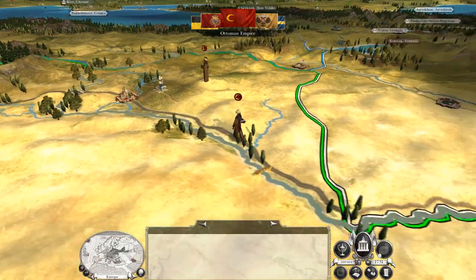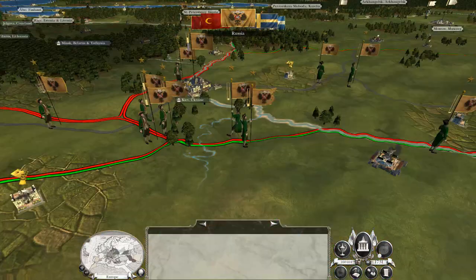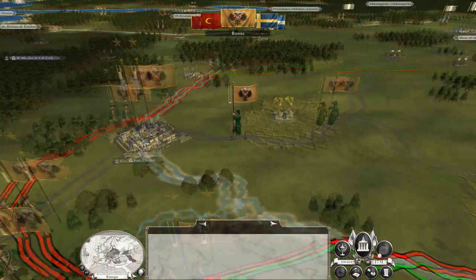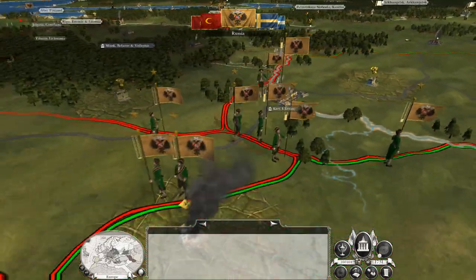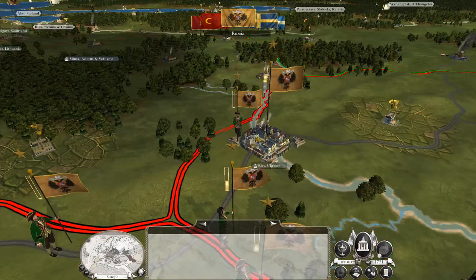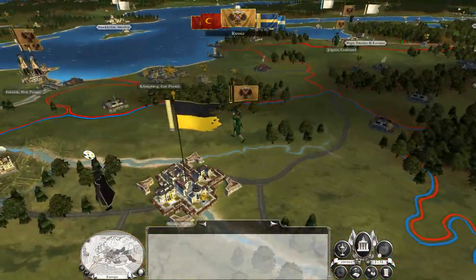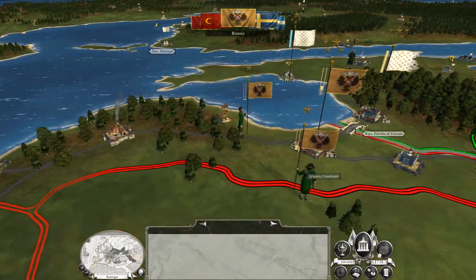If we knock out Russia, the next question is the Spanish question — the Spanish-Austrian trifecta. Because if Spain declares war, or if Genoa declares war on us because they're heading east, that may cause Spain and Austria to join the war against us. Because Spain hates us, so they would look for an opportunity to attack us.